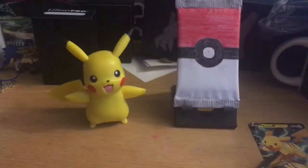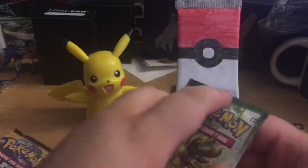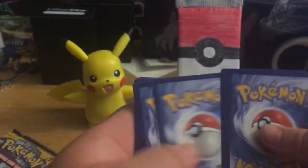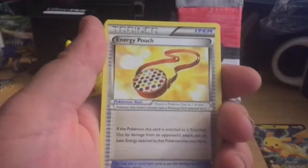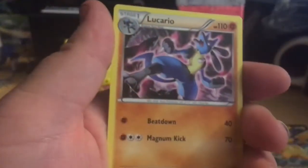Nothing in here. Let's open the new set last — we'll go in reverse. I never really opened any Fates Collide, so who knows. One, two, three, four XY. Cinccino, special energy, strong energy, energy pouch, Deerling, Carbink, Fennekin, Seel, Diglett, reverse Binacle, and a Lucario non-holo. Apparently that's the one I don't get anything in.